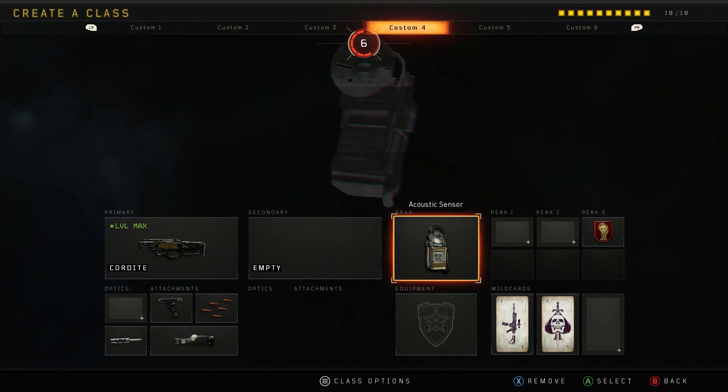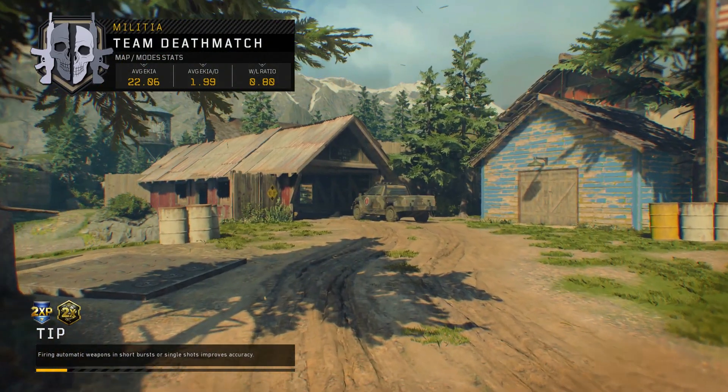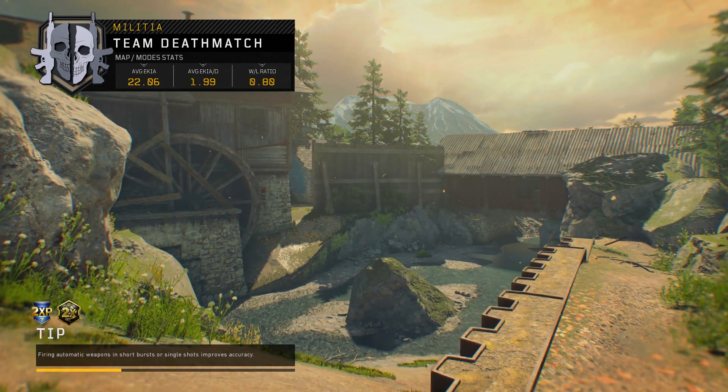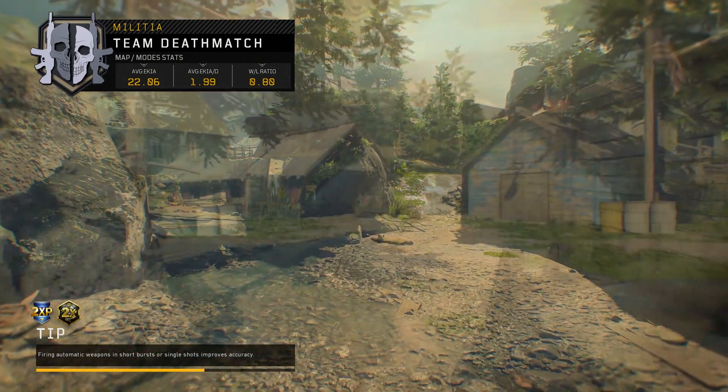That belt feed operator mod is the most important one — you must have it for this class. We've also got the acoustic sensor, which is probably the second most important thing, and dead silence. We don't need Perk 1 or Perk 2. No scavenger needed because we've got 600 bullets to shoot, and the Perk 2 slot honestly isn't that good.